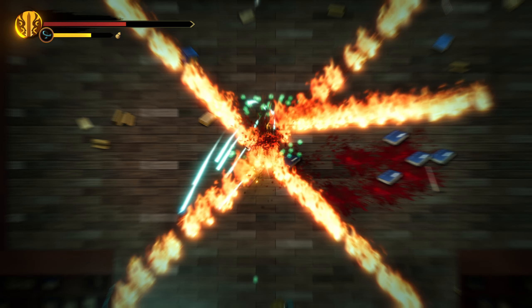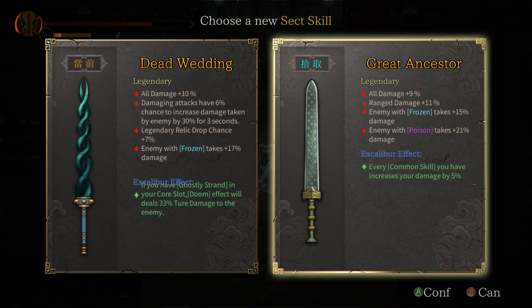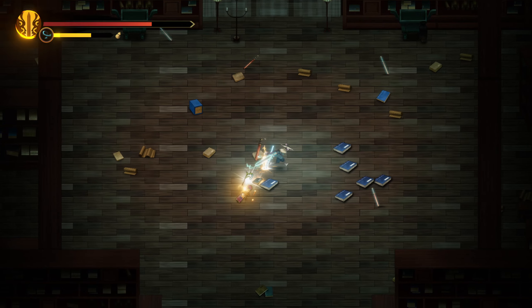I don't think I can dodge that. What's this? Great Ancestor: more damage on poison, every common skill you have increases your damage by... That's different. It has less... it has the same abilities: poison and frozen. Let's actually try this and get rid of the other one.